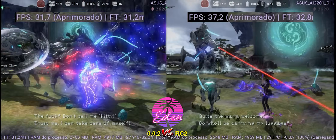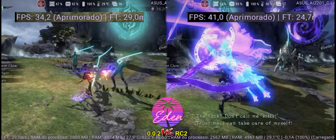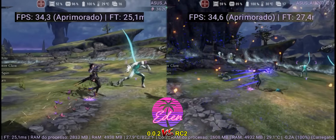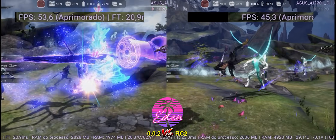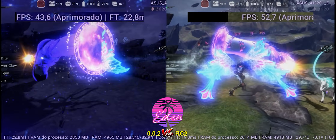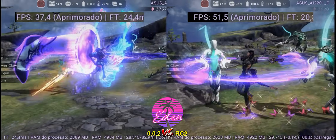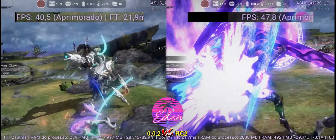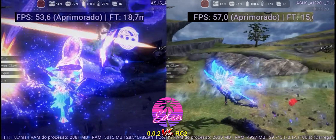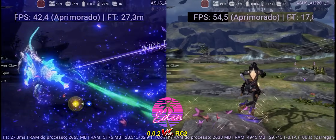Starting with Bayonetta 3, which is a great benchmark game mainly because of its high frame rate and the frame drops it suffers whenever something intense happens on screen. Overall the frame rate is higher in the new version, and RC2 appears to deliver better performance most of the time, though shaders seem to compile a little slower. For anyone with 8GB of RAM, it will be a tough task since the emulator tends to crash — version 0.0.2 crashed after 6 minutes while RC2 lasted over 10 minutes on a more demanding route.